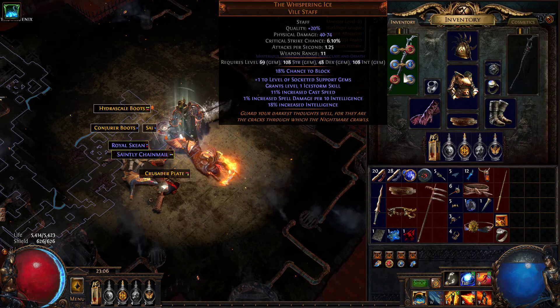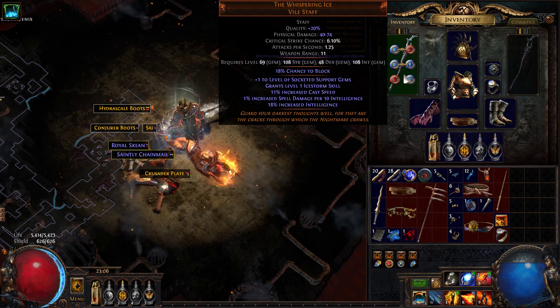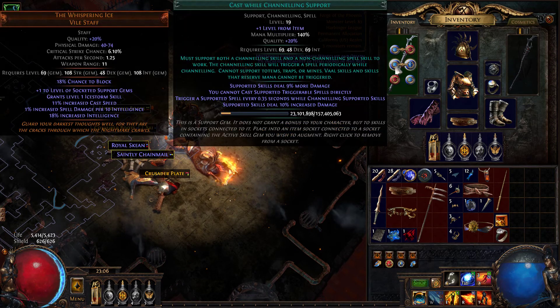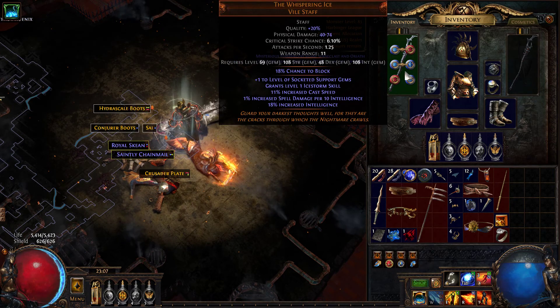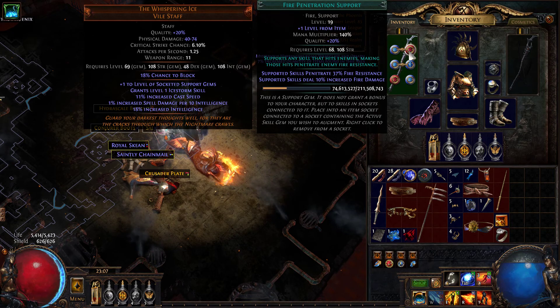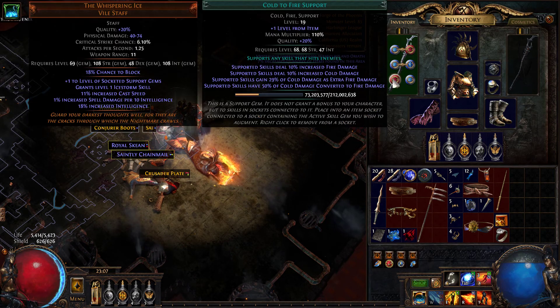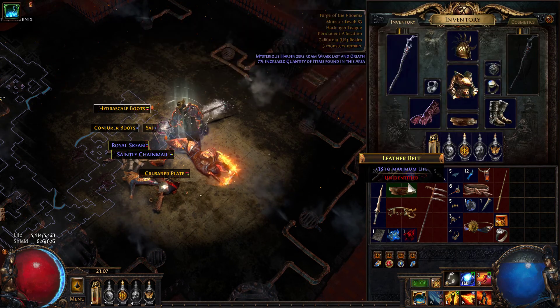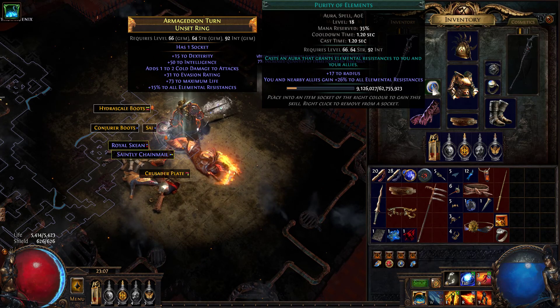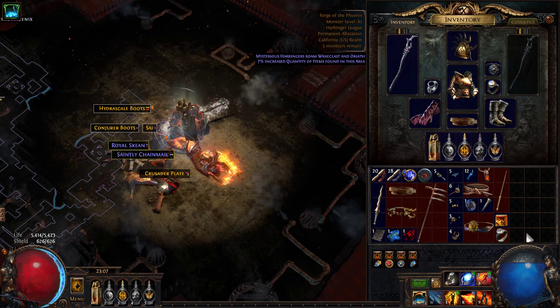The Whispering Ice gives you a bonus — mine is 18%, but I think it can go higher — that increases your flat intelligence by that percentage, which is very nice. There's also 1% increased spell damage per 10 intellect, which is also very nice. An important thing to note: you do not need to link anything other than Castwhen Channel and Scorching Ray in the staff. As long as you can use Scorching Ray, it will Castwhen Channel the Ice Storm that the staff provides, and everything else will automatically apply to Ice Storm — Fire Penetration, Elemental Focus, Cold to Fire, and Concentrated Effect.